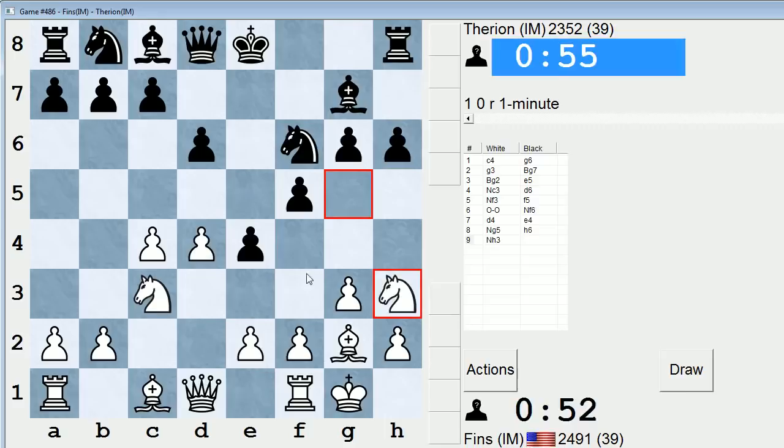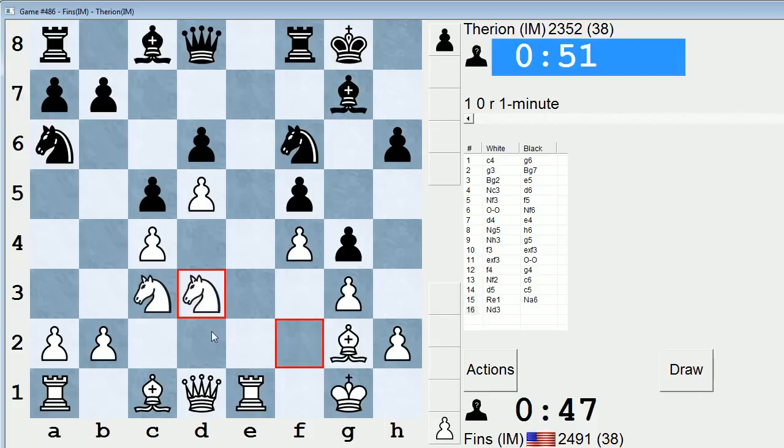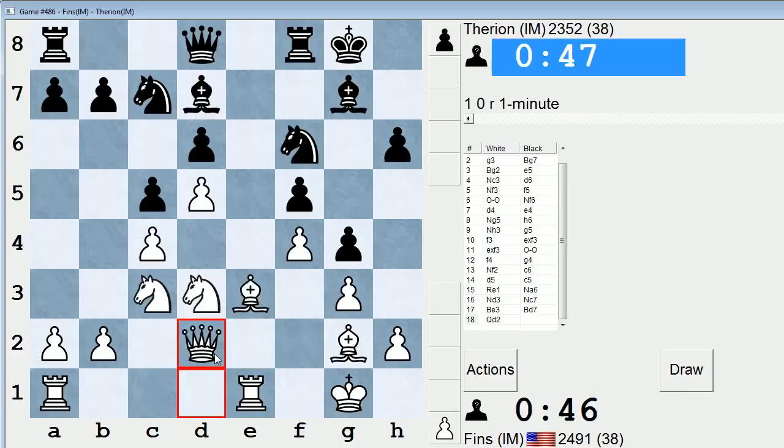I'll go Knight G5 and try to get my Knight into F4. He's going to stop that. I guess I'll go here. He'll probably advance G4 and kick my Knight back, gain some space in the center. Rikki1. Hope everyone's having a good Saturday — this video will be posted on Saturday. And he's enjoying the weekend.